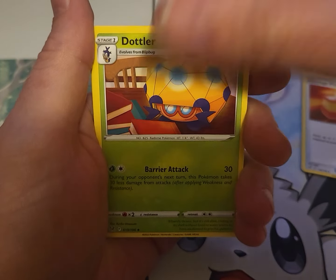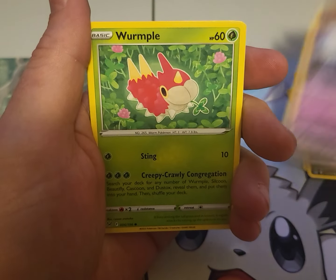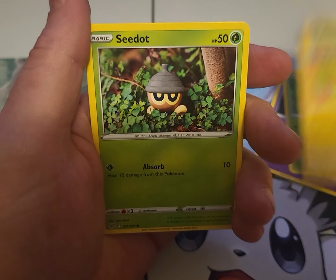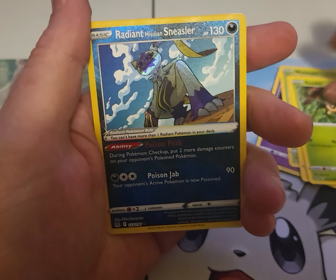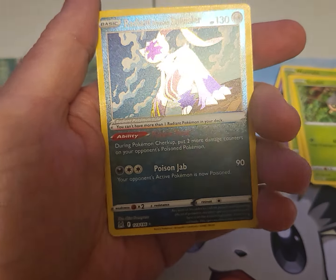We got a Damaged Pump, got a Dottler, got a Murkrow, got a Shuppet, got a Wurmple or whatever that is, got Hisuian, got Cindaquil. Oh, we got a Radiant Hisuian Sneasler - first hit! That's a nice hit.